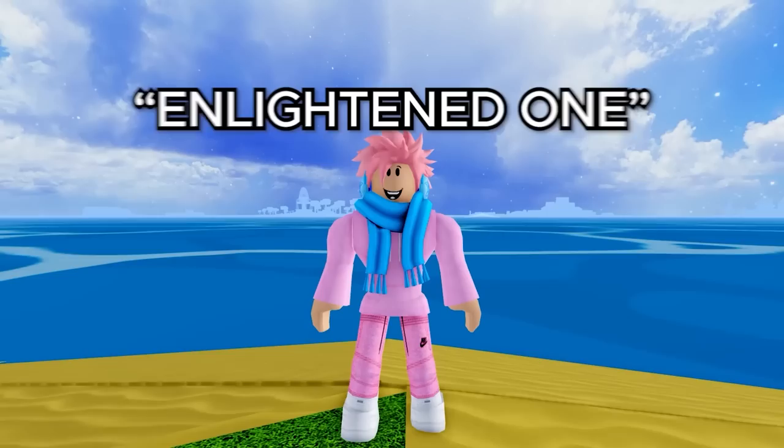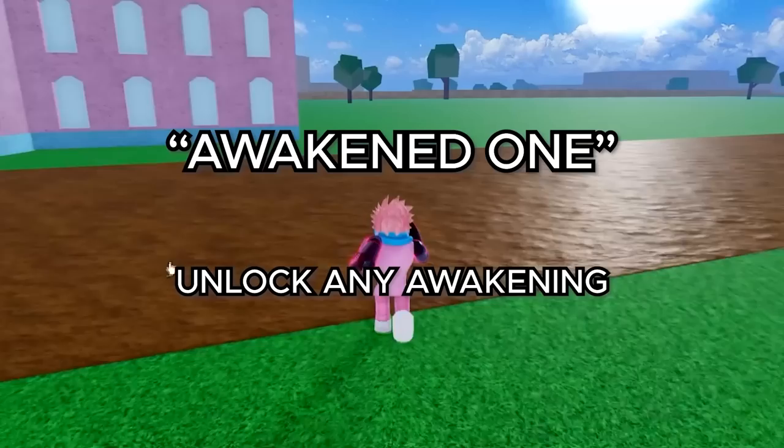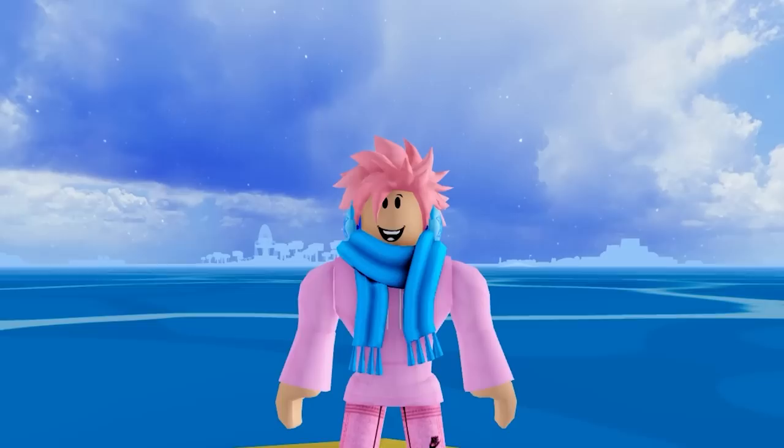Moving on from bounties, the next title is called Enlightened One, and you get this by unlocking any awakening — literally any of them. You also get Awakened One, which also just needs any awakening. Same with Over Heaven and Over Hell. You need any awakening and you literally get 4 titles.